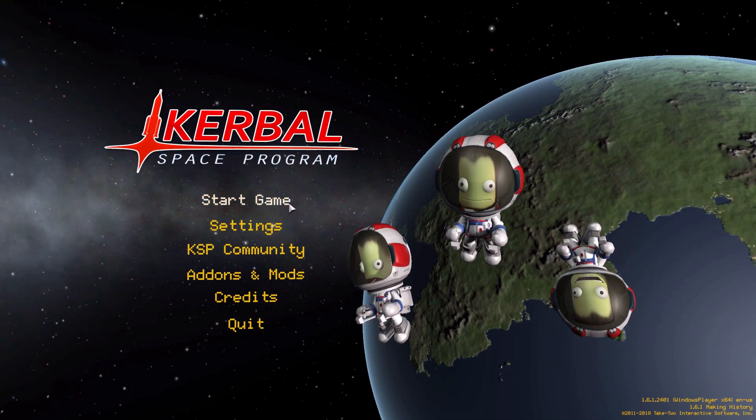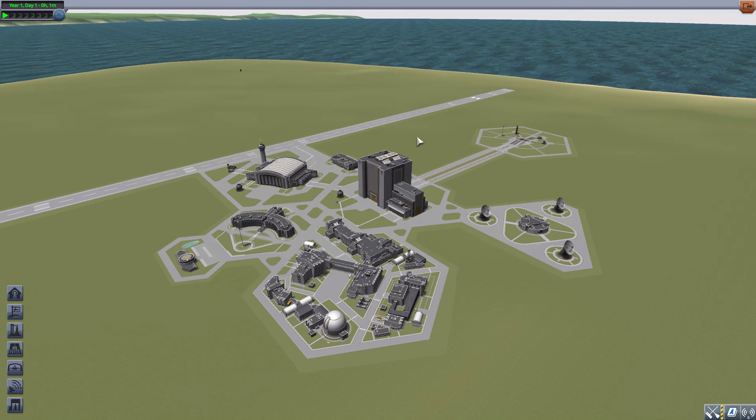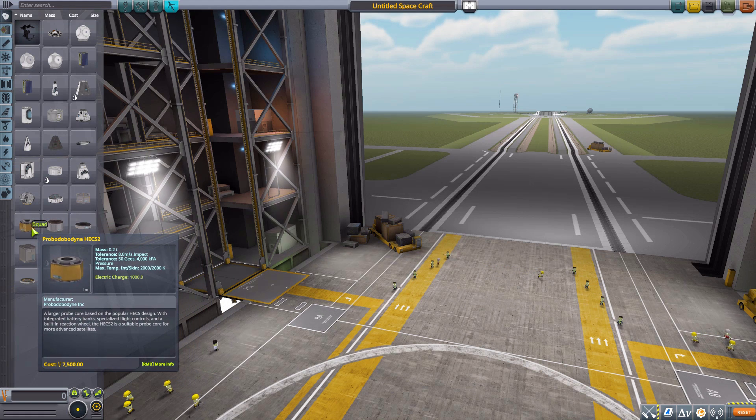Hello everyone and welcome back to Kutabow Space Program, where today we are having a look at the InSight mod, which is being made by forum user Coneto. What this mod brings into the game is a replica of the InSight mission for Kerbal Space Program — it's pretty cool, giving you all the parts necessary to recreate InSight. I should mention right off the bat this is still a work in progress mod, so there are a few things that are a bit rough, but all in all it's pretty cool, especially with the main parts.